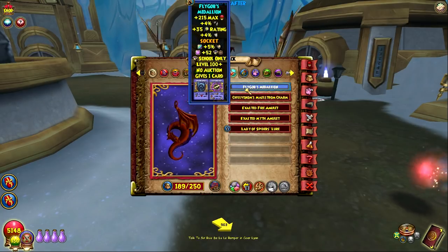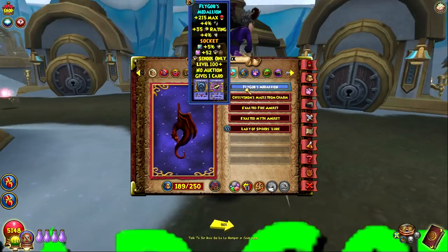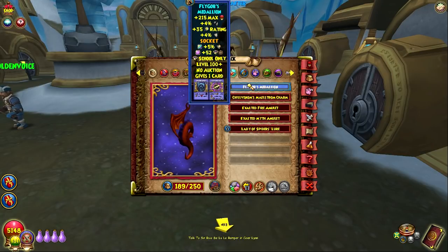We've got the new amulet that I was farming for on stream last Saturday — that's the Flygob's Medallion. This is from Shane, the death version of Shane, in the upper hall, the second area of Darkmoor. I need this because it's one of the best — if not the best — amulets for PvP for Storm. It gives 4% pierce and 4% resist. And it gives you two square sockets. To complete this set, I want to replace the plus-52 storm damage reduction jewel with another stun resist jewel. That's my goal.